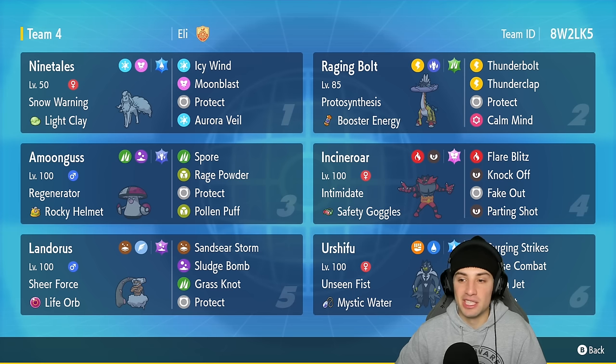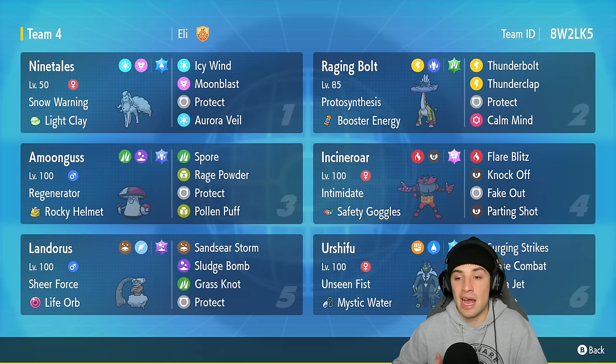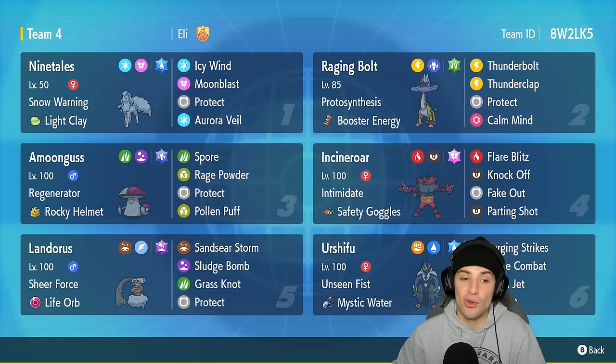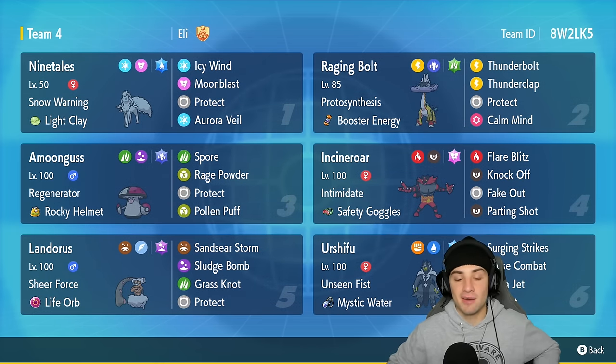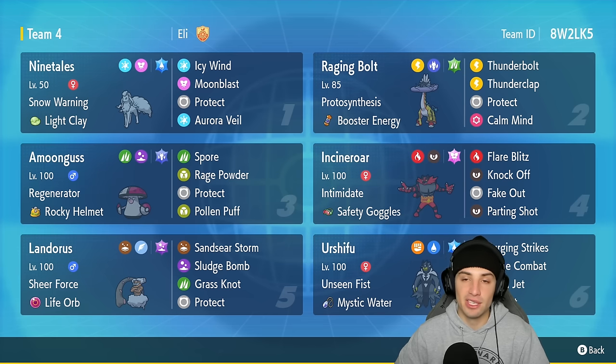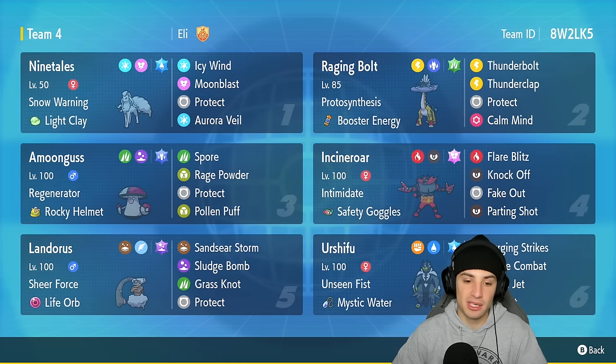You can lead it with Raging Bolt instead of combining, or you can also lead a Pokemon like Ninetales on this team. Ninetales can set up Aurora Veil, help the team be a lot more bulkier, and allow Raging Bolt to set up Calm Mind no problem. We have one nice little support Pokemon and that is going to be Amoonguss with a Sitrus Berry and a Rocky Helmet — obviously it's there to put Pokemon to sleep and redirect moves with Rage Powder.